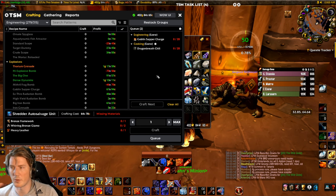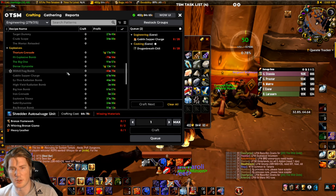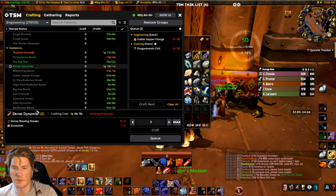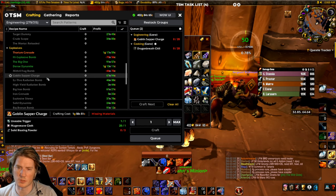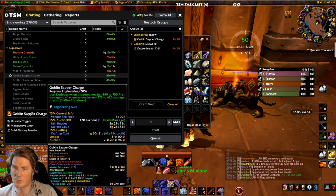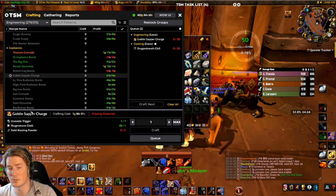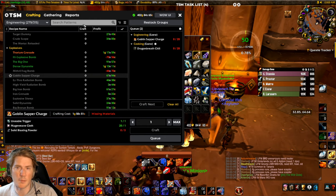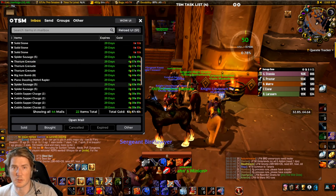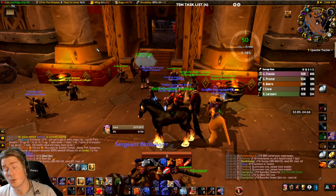People are going to want this for raiding, and it's even better in certain situations like speed runs. These consumables are very strong — the Sapper is the strongest one. To craft it, you need to be a Goblin Engineer, otherwise you can't learn the recipe. But any engineer can use it as long as they have skill level 205, which makes it quite valuable to be a Goblin Engineer.